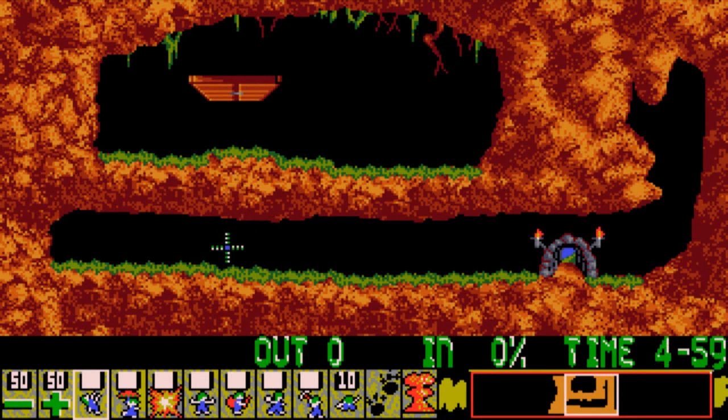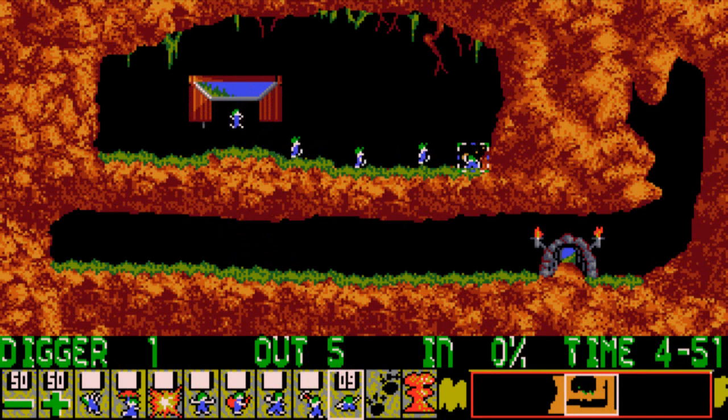Don't mind the graphical hiccup here, but if you can find a version or emulator that doesn't do this, I don't know. It just tells you how much Lemmings you have, how much need to be saved, how much time you have, and all that. So right now it just says 'Just Dig.' This is level one, and when we get into the gameplay, you'll notice at the bottom of the screen we have these icons here.